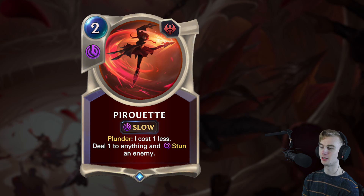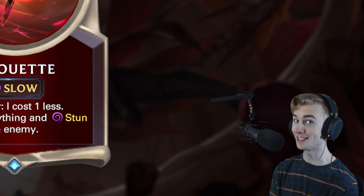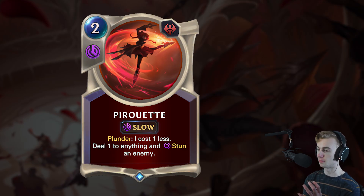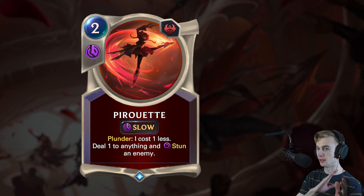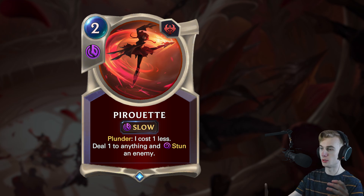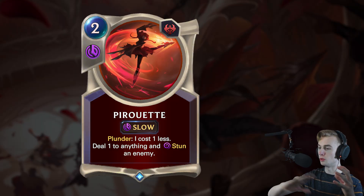Moving on to a Noxus spell — Pirouette, 2 mana, slow. Plunder: I cost 1 less, so 1 mana most of the time. Deal 1 to anything and stun an enemy. That's nuts. If you have not activated Plunder, you can activate it with this — it's going to cost 2, but you also get to stun something. If you have activated Plunder, this is basically 1 mana: ping off a 2-1 and stun a really big unit, then you attack. You could use this with Swain and it would become 2 stuns effectively, because you hit Nexus — Swain stuns — and then you do a regular stun.